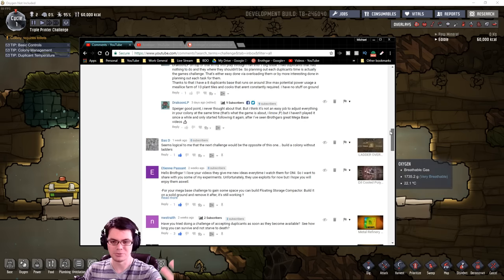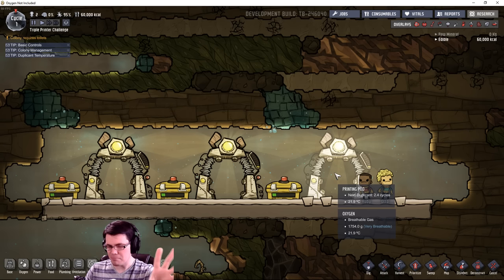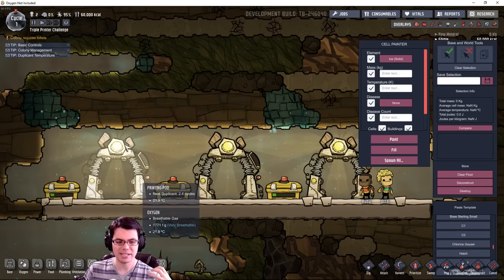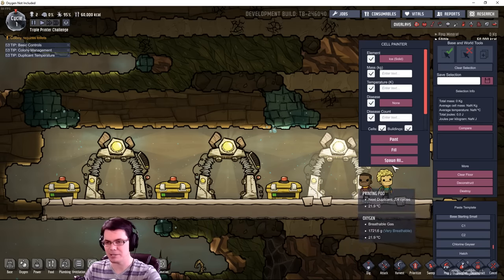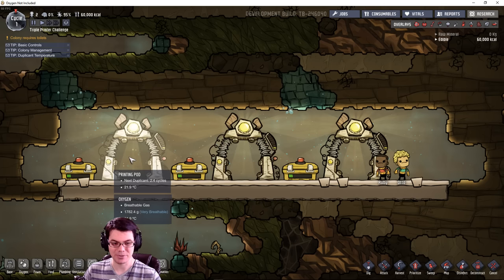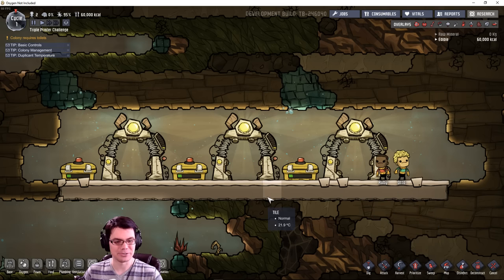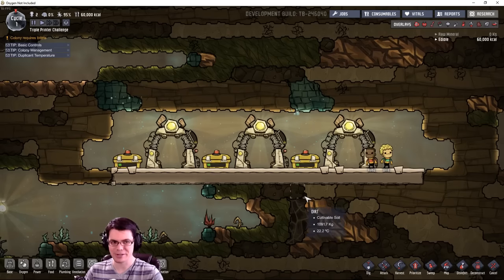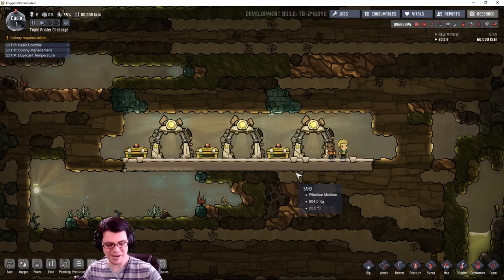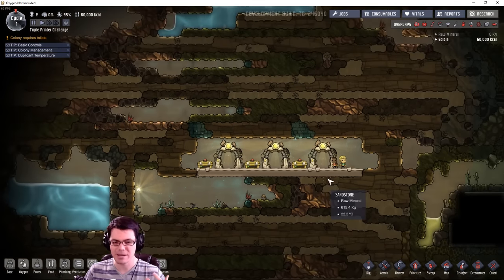There have been loads of challenge ideas from you guys, and I think this one's pretty cool. However, I've taken it and modified it ever so slightly using the debug tools. I've copied this little section and pasted it a couple of times, so the idea is that three duplicants will pop out at the exact same time. In another 2.4 cycles my base is going to go from two duplicants to five. Things are going to become absolutely ridiculous — I'm sure this challenge will not last very long.